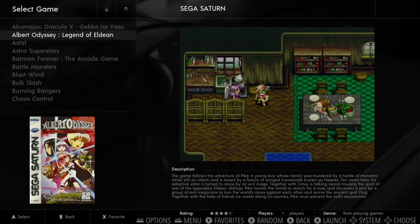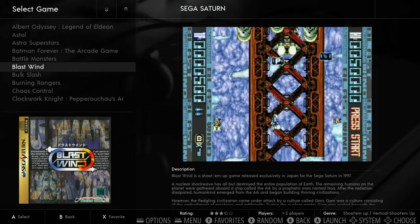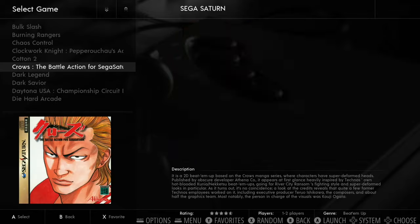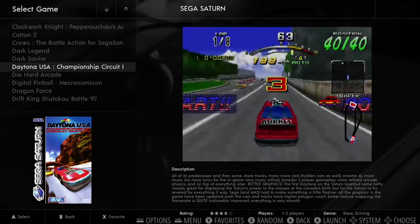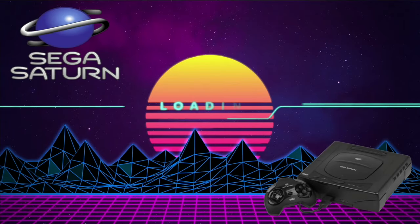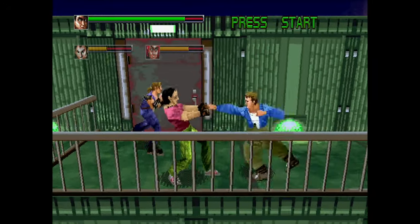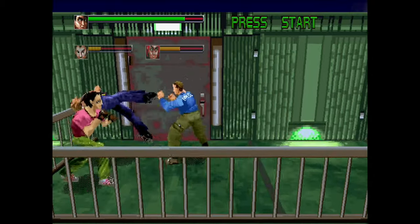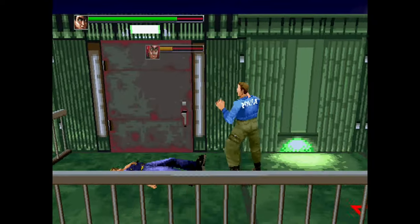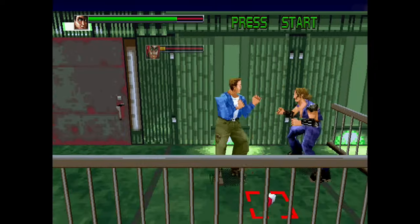Sega Saturn can be a bit funny to emulate, though I've had quite good results on Pi 5. There are lots of fighting games. I try Die Hard Arcade — I thought it was going to be a shooting game, but it's a beat-em-up. The controls aren't great; the digital stick works better than the analog stick. It seems to be working alright — not as good as Dynamite Cop, but still pretty decent.